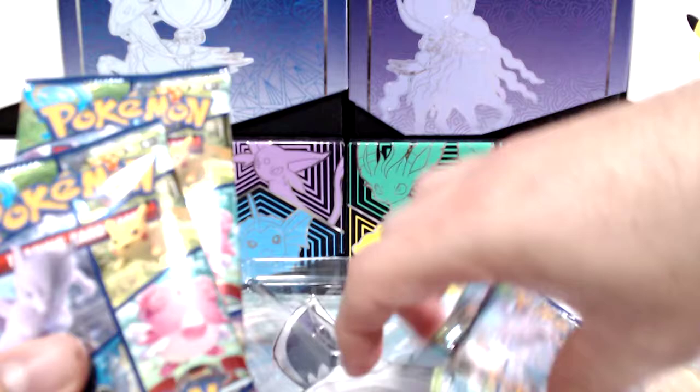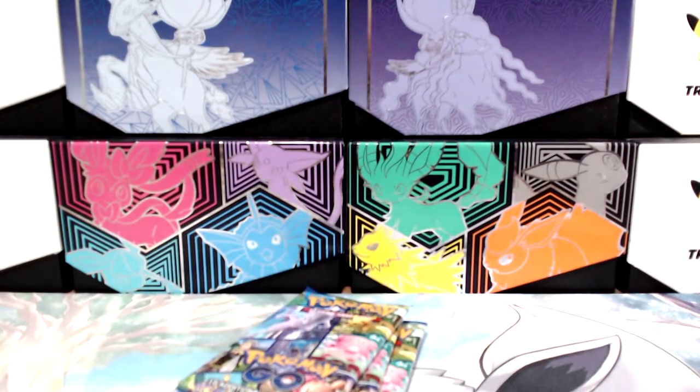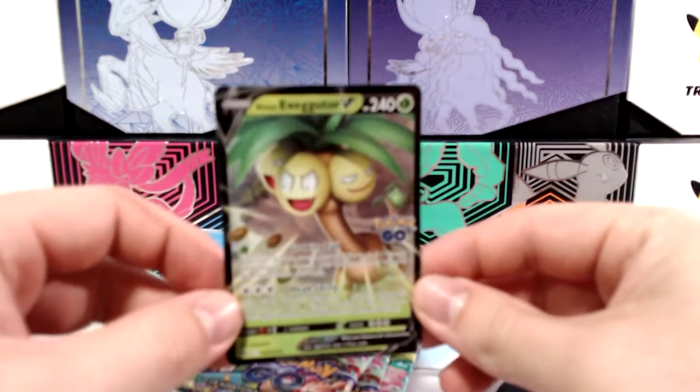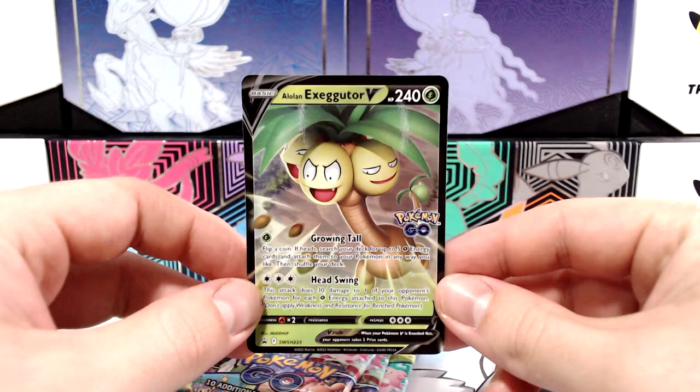As everyone's aware, I've got four packs of Pokémon Go — nothing too crazy or exciting about the packs. I'm hoping to get a Radiant Blastoise; it's the only Radiant card I need now in the English set. I've got it in Japanese, but don't have it in English unfortunately. So if anyone hasn't seen it, that's the promo card for the Exeggutor V-Box.